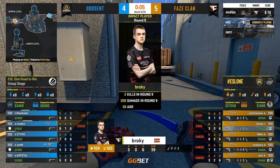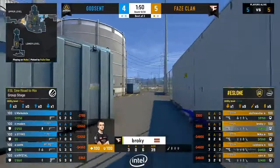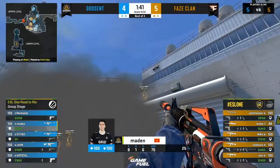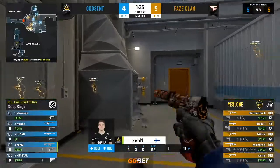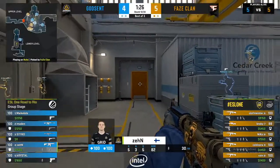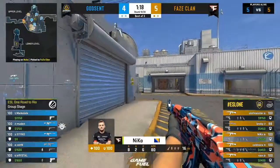Olaf has done a great job this series knowing when and when not to take fights. He doesn't drop down into Madden — he stalls, walks past vent and goes through mini, the last place Godsend are looking. Madden chases the kill but loses his life in the process. Phase take the lead 5-4, and Godsend's money is broken. Olaf is clearly getting more comfortable in his role — a good sign for Phase. Phase still need to prove themselves in this best of three, but they're finding their identity.